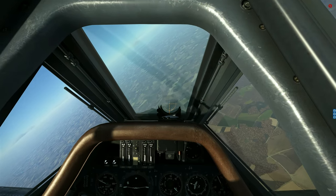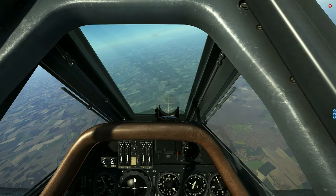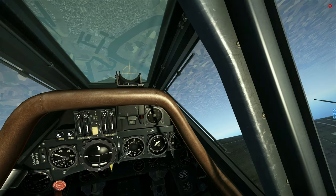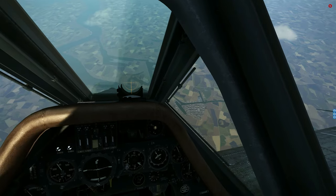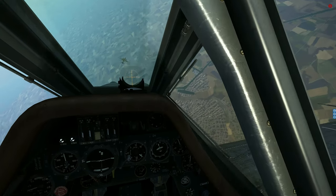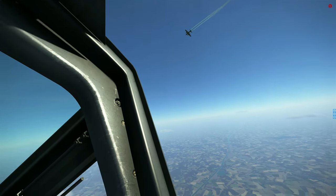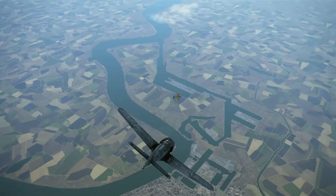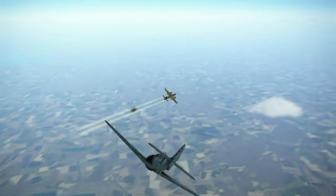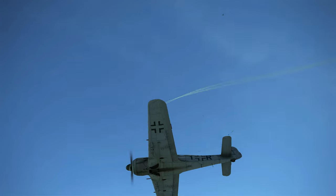Two important aspects of the fighter you also need to know about are visibility and the tailwheel. The visibility of the FW-190 is good until you get targets in front of you — the canopy structure gives the pilot only a small view area to see the target in front. Deflection shots are for the most part shots in the dark. It didn't really matter against bomber streams or clueless fighters, but the deflection shot with its high angle of attack will make it very difficult.